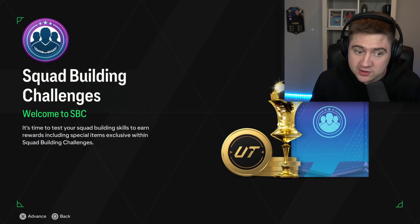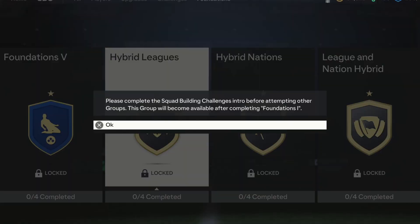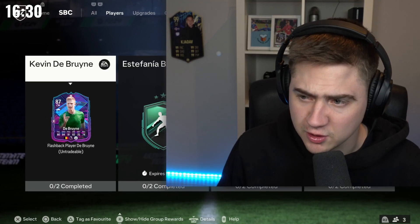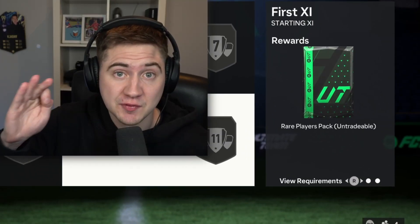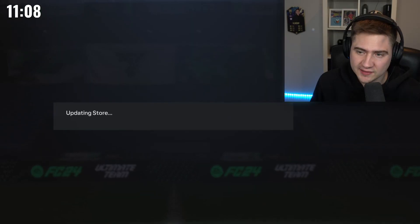We only have 20 minutes left — we need to hurry. We go to the Foundation which has good packs. I forgot — I have to finish the beginning one first. I finished the Foundation as fast as I could. Two-player pack — where's the 50k pack or 100k pack? With the help of Futbin I managed to finish this and we got ourselves a 50k pack — let's open it right now!